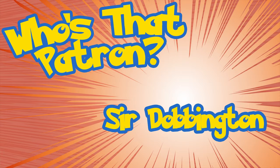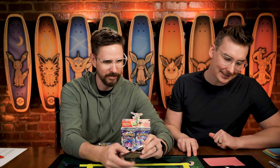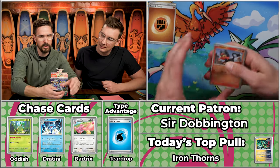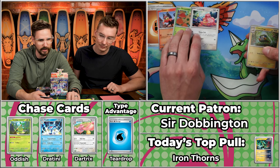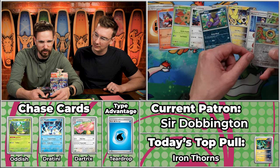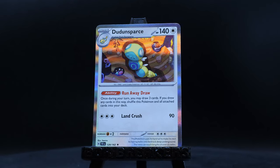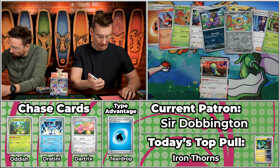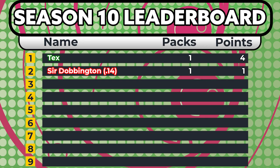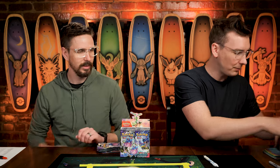Next up we have Sir Dobbington, coming in for their first three-pack season. They joined back in season nine and have doubled their points each time — four points, then eight points. So 16 points? Let's see. We've got Litten, Shroomish, Lickitung — but not the Lickilicky — Charjabug, Iron Hands, Morty's Conviction, Shiftry. The Ekans will not score, Meltan will not score, which leaves just the Dunsparce — a very low-value card at 14 cents. New last place for Sir Dobbington, but don't get cocky — there are so many more worthless cards in this set.